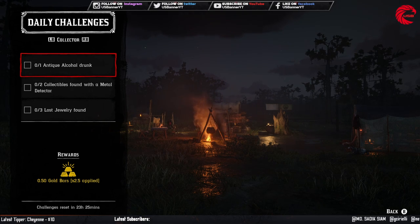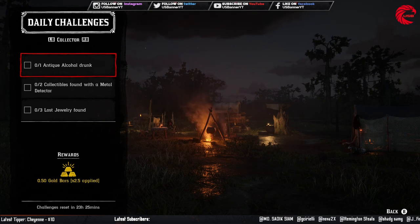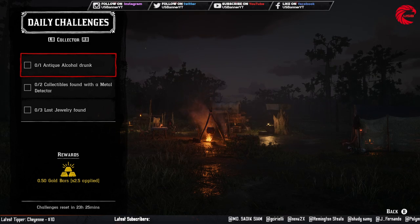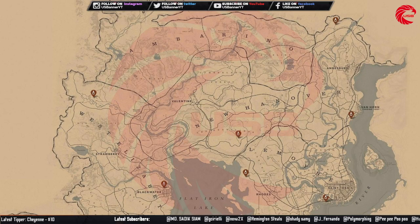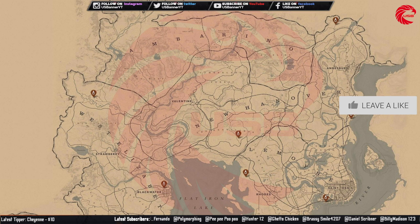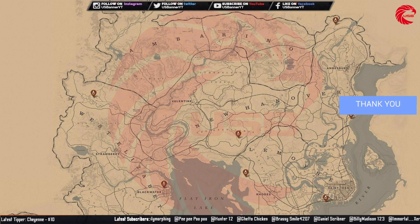For the Collector challenges, you have to drink an antique alcohol bottle. Here is the location for antique alcohol bottles in Red Dead Online. Go to this location before 12 AM global time and you can find the antique alcohol bottle there. Just collect one and drink it.